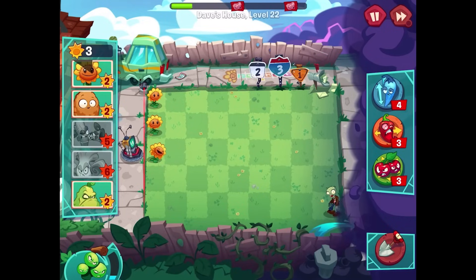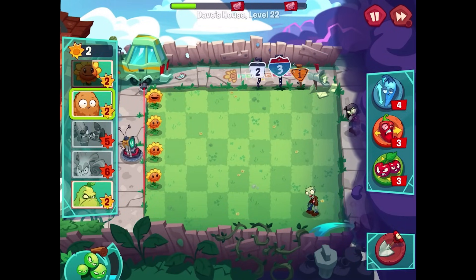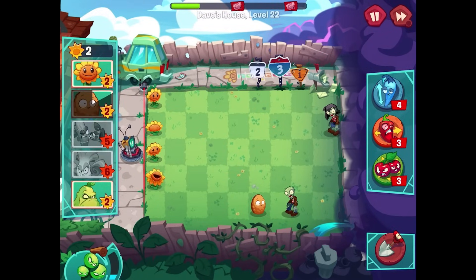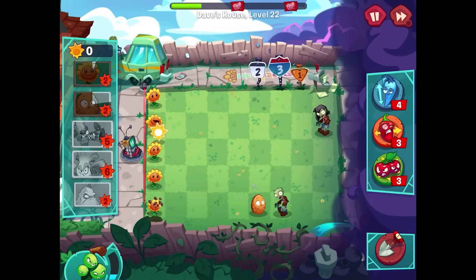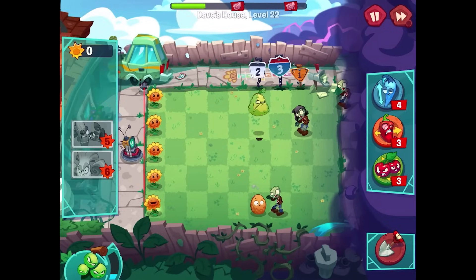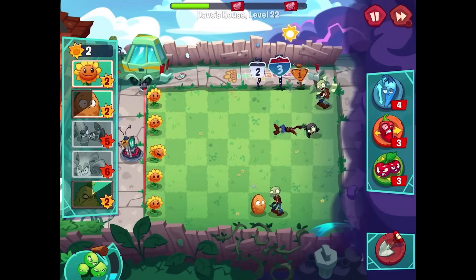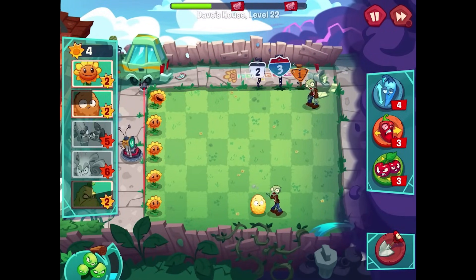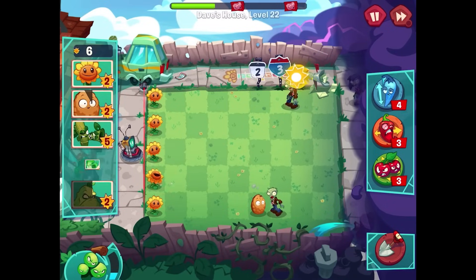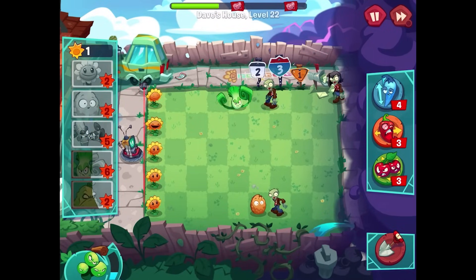We do have some Bong Choys we can use here too. I'll do one more Sunflower right there and then a Walnut here — I think that's what we want. I can probably also just get a Squash for that other zombie and then a Bong Choy on one of these lanes. This is where I really wish we had a Potato Mine — I hope that's a plant we unlock soon. Usually we unlock it much sooner than we have so far in this game.